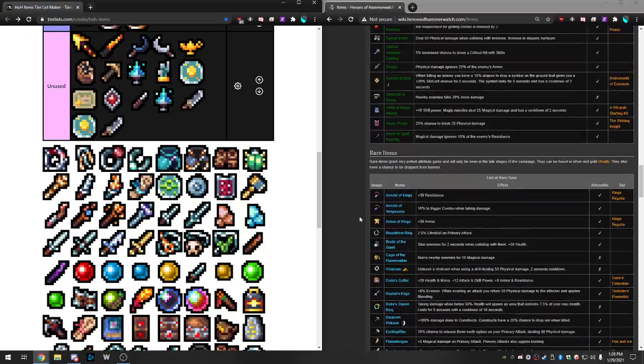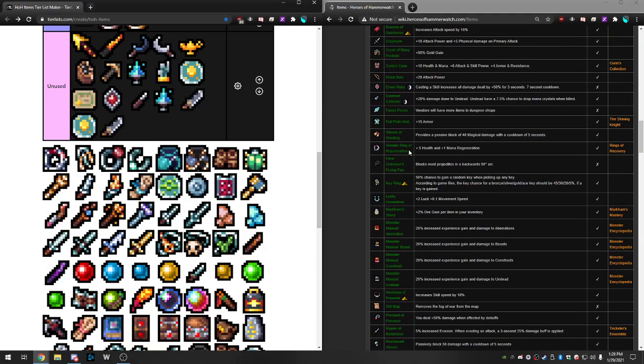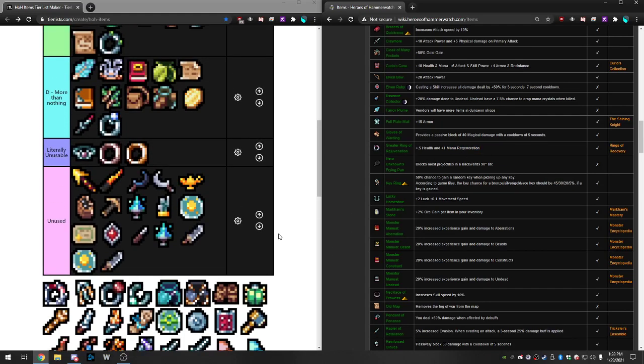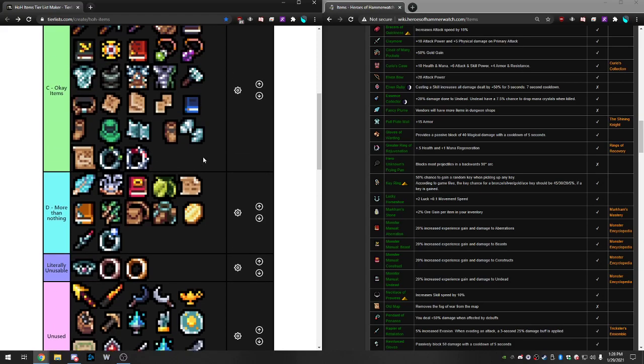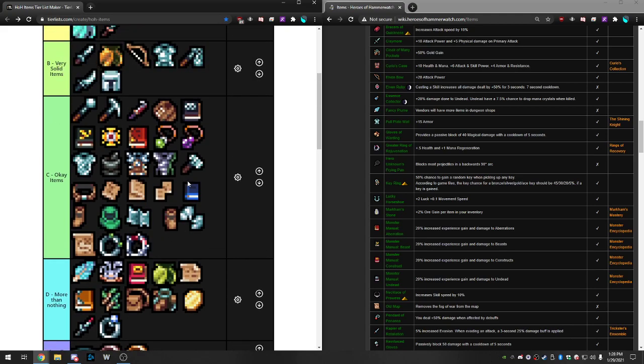Greater Ring of Rejuvenation at uncommon quality gives 0.5 health regen and 1.0 mana regen. When attuned, it's like four Sorcerer NG levels worth of mana regen. If you take the chapel bonus you get 100% more, potentially reaching plus 4 mana regen total. There are other ways to increase it further. I'll put this in Okay Items — it doesn't really compare to many other items, but it's definitely More Than Nothing, just not quite Very Solid.